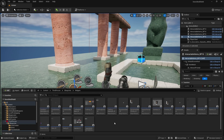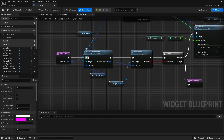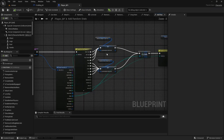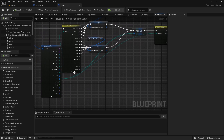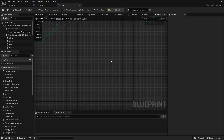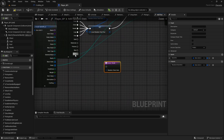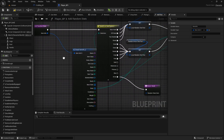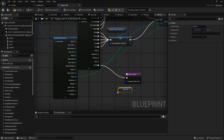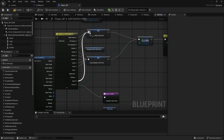In our crafting widget we do have this craft item function, and here we have add random stats. Our arrow is not connected to anything, but we don't actually want to generate random stats for an arrow. So we're going to copy the return node, add it here, connect the arrow, and then just return the item info from the beginning of the function unchanged.